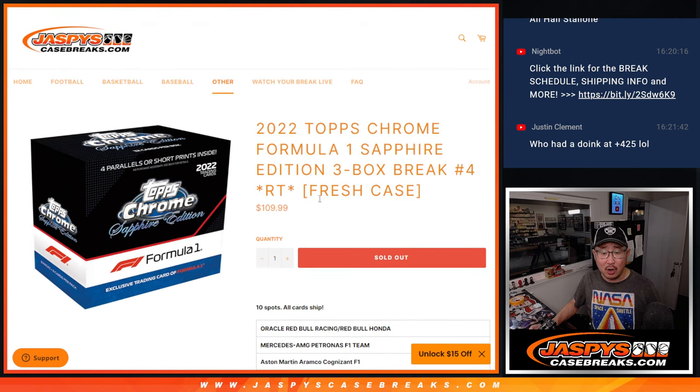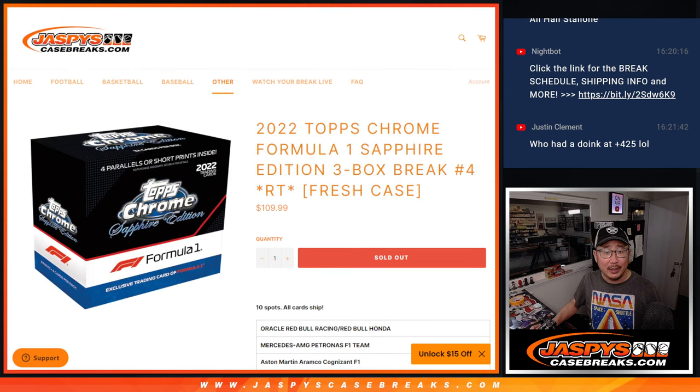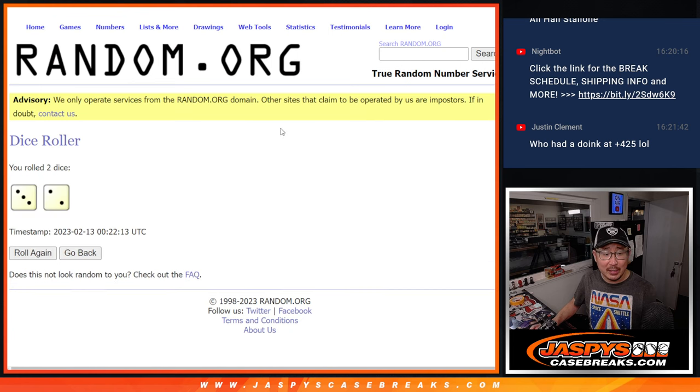It's a 10-spotter, all cards shipped. There's one spot that gets all the F2 cards and everything not on the list. There's maybe some track cards, maybe some AlphaTauri groups and whatnot. Big thanks to this group right here, and there are the teams right there. Let's roll it and randomize it.